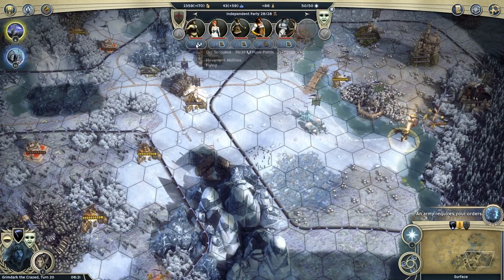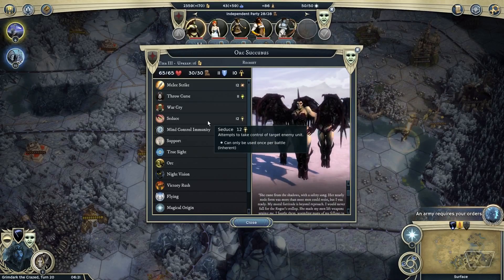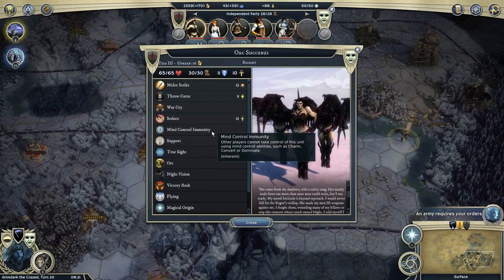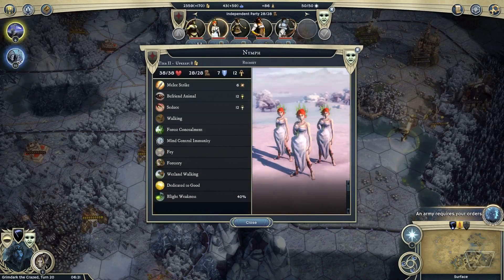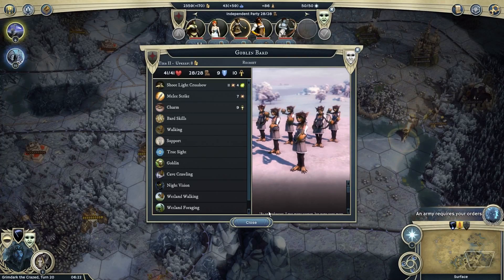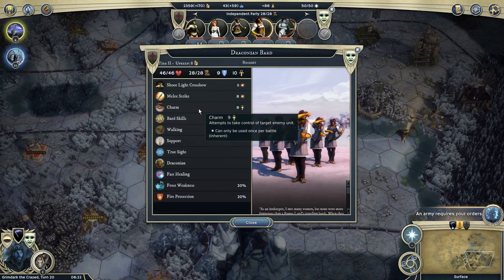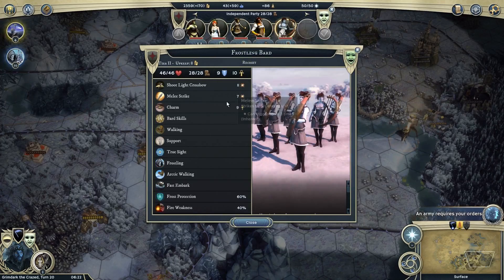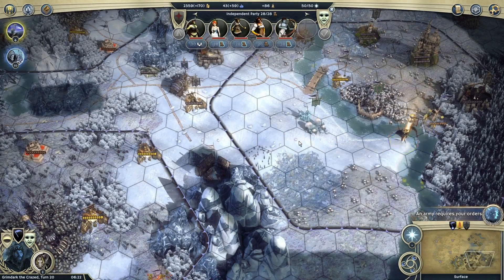What's so hard about this quest? Orc Succubus — I gotta admit she doesn't look particularly sexy; I'm not attracted to bodybuilding orcs. She's got Seduce — she'll have trouble seducing me. She's a tier 3 unit with 65 health, not to be trifled with. And a Nymph — nymphs have got Seduce as well. Goblin Bard has got Charm. Draconian Bard has got Charm. A very charming lot — going to be a fun battle.